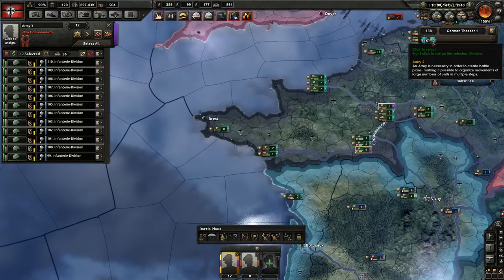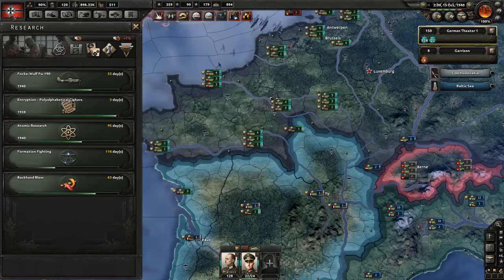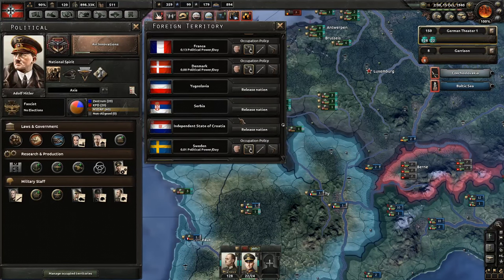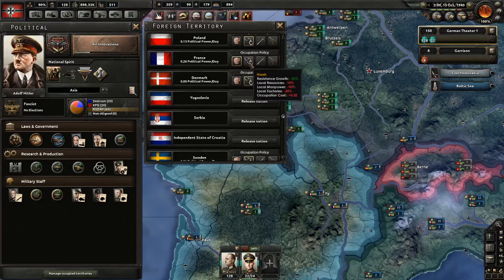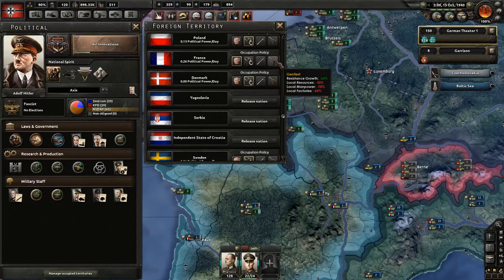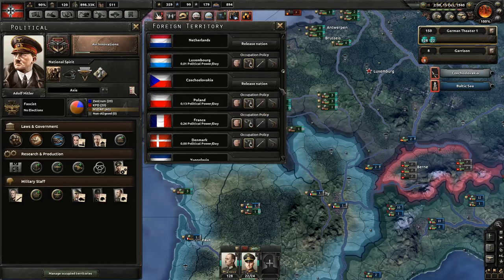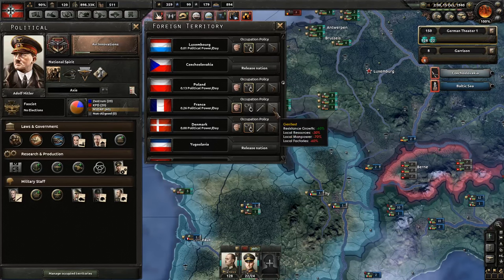I had this idea - let's just reassign them to spread out a bit more. And we should manage occupied territories and be friendly against France. We're going to lose all the manpower we possibly can get from them. We're gaining more factories - wait. Have we actually turned this one back and forward? I could swear this was the gentlest before and this was the harshest.